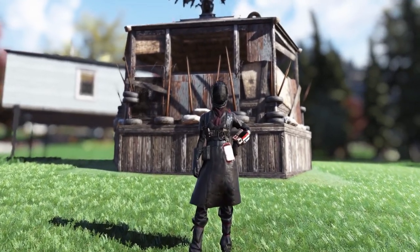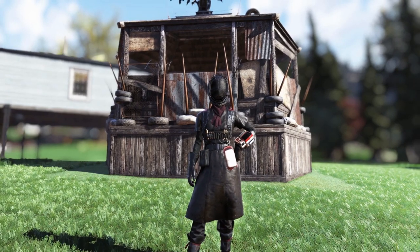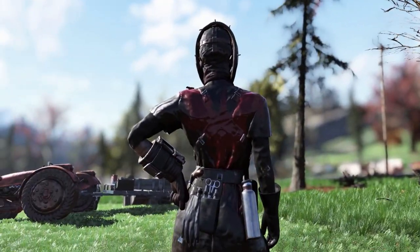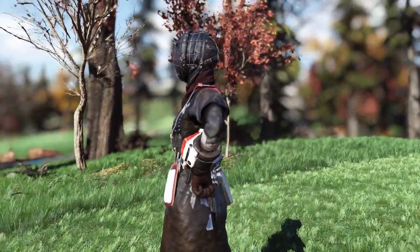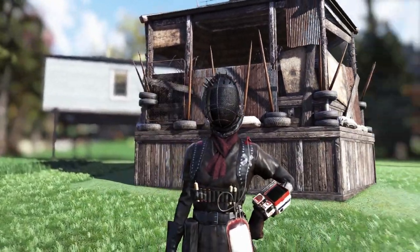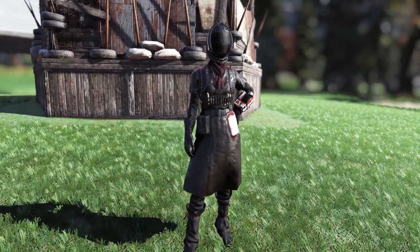Right here we have the Quack Doctor outfit. It is super detailed and I am genuinely impressed — the blood is awesome, the blood bag goes up over the shoulder and then on the back it drips into the Blood Eagle logo. That little detail is so unique and neat, and the helmet gives off straight Hellraiser vibes if you've ever seen that movie. It is just a genuinely super cool outfit.